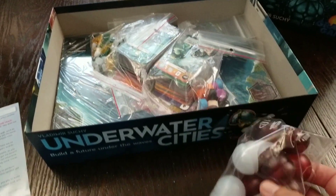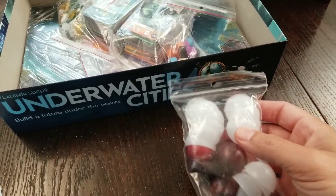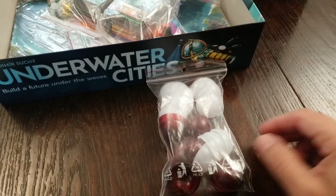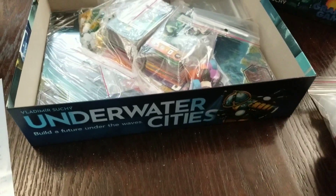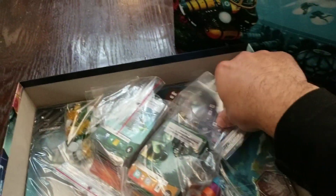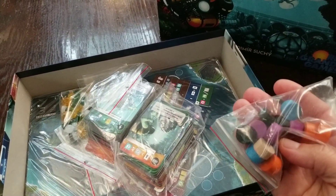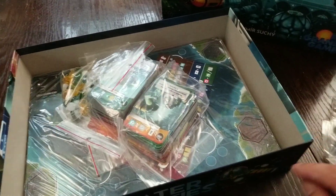These are little cities that you're going to put out on your boards as you build your underwater cities. You've got these ones which will score your points and these ones which don't. We've got extra baggies and player pieces of some sort.